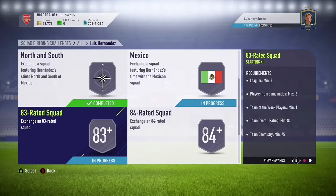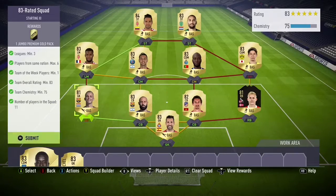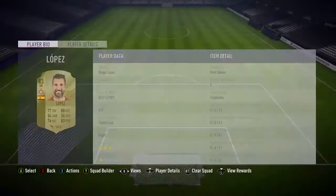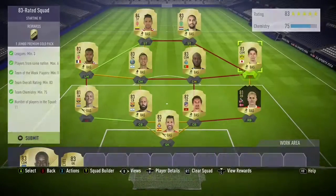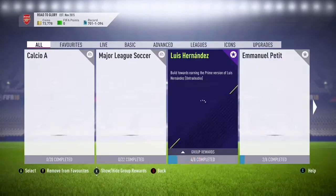Now we completed the 83-rated SBC. Again, most of them were first owner, even our inform. We had to buy one player for 2K but he was already first owner on everything else. So this one pretty much was a free SBC to do. We get a jumbo premium gold pack in return - pretty nice.